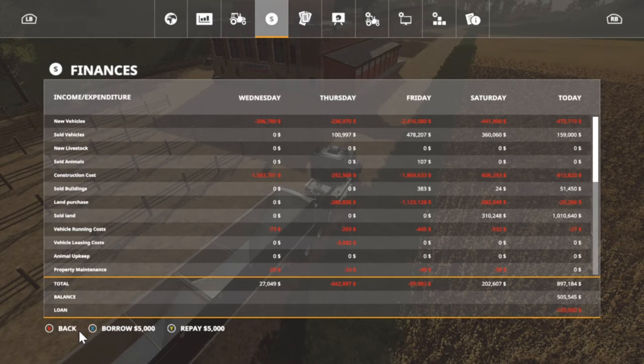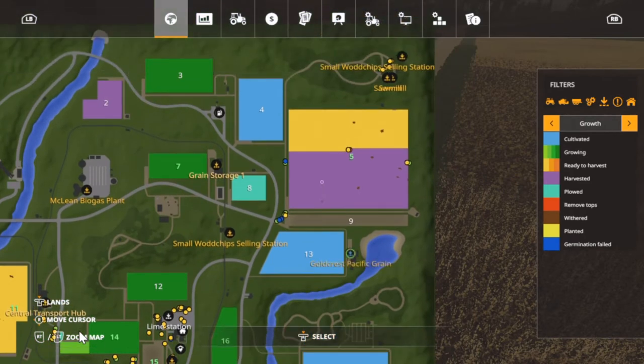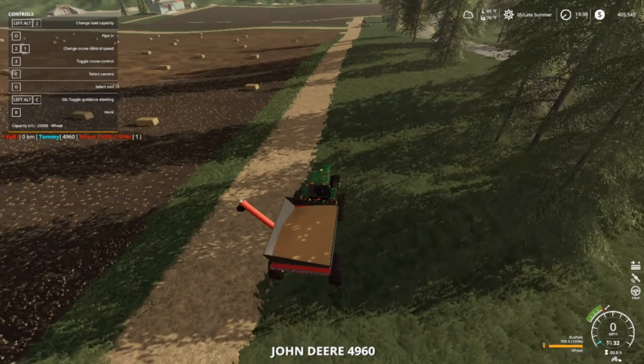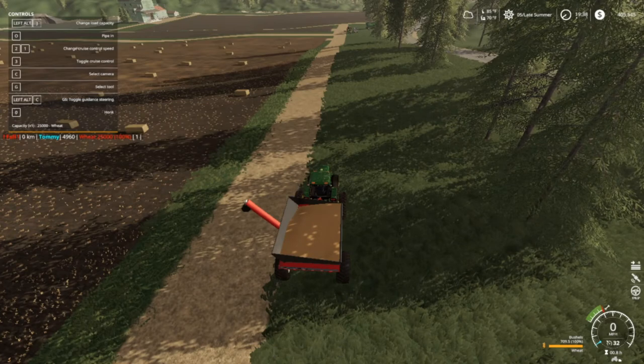I'm so close so I'm going to go ahead and pay this off - that'd be one loan we don't have to worry about, folks. We're fixing to get more money in. Loans paid off on that from the bank. $405,545 left. We're just a little over halfway - that was $120,000. Let's see if we can go in here: $120,000 plus $120,000, so that's $145,000 there.